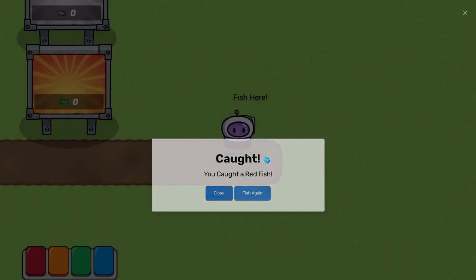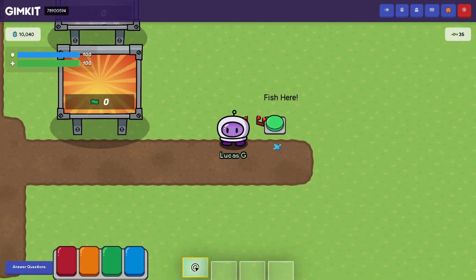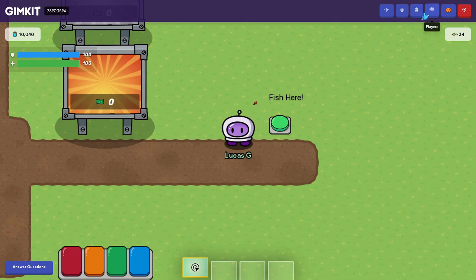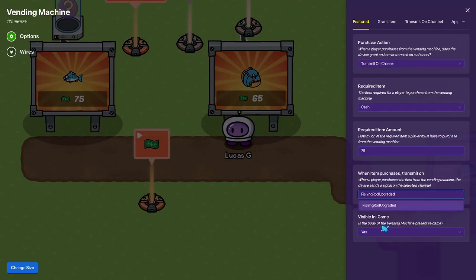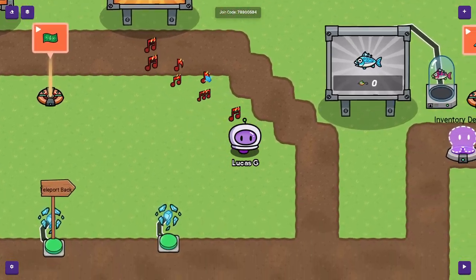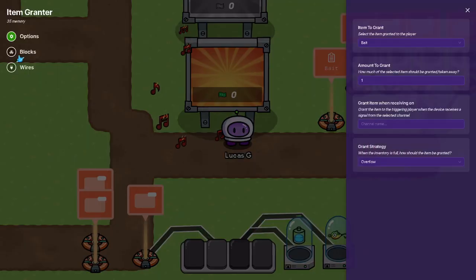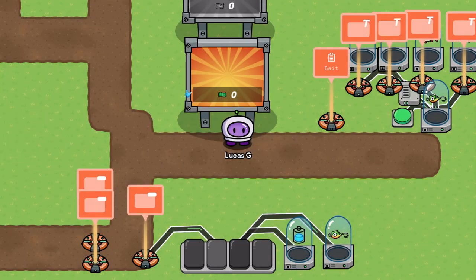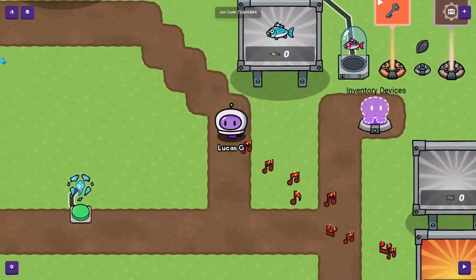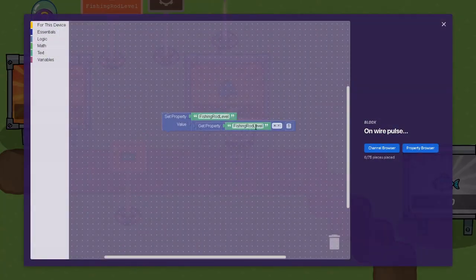Red fish, red fish, red fish - I'm gonna catch a great fish. Wait, what? I'm gonna have to fix this. I just cheated and made the fishing rod upgrade. The fishing rod upgraded, which then comes into here and changes it. I don't know why it wasn't working up there - I must have done something wrong.